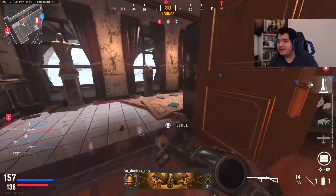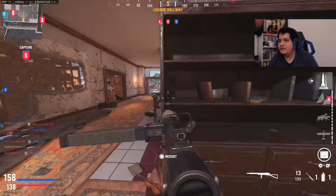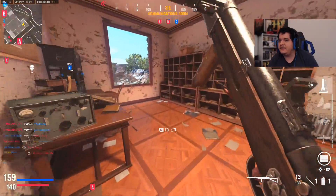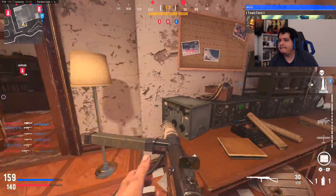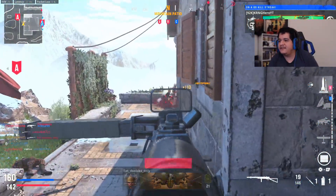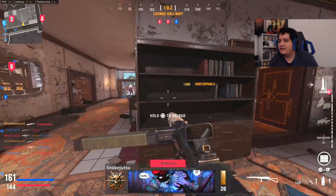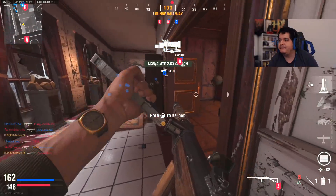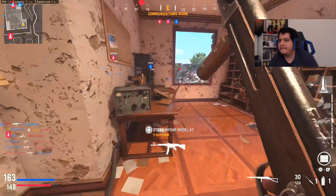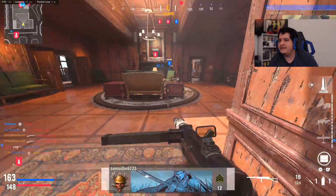We're on a 59 gun streak — he basically dropped a double nuke equivalent. I don't know where these dudes are at. I don't really want to push anywhere, this dude's looking for me. We're on a 60... 61. Can we get to 100? Imagine how crazy it'd be if we got to 100. 64 — like the Nintendo 64 out here. They're spawning C it seems like.